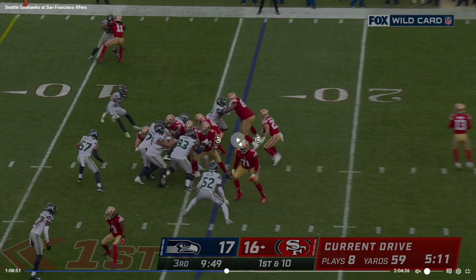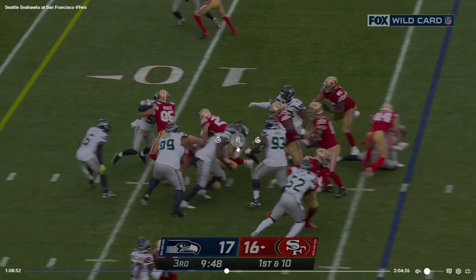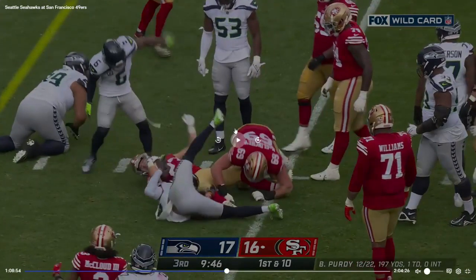There's a decent situation to tackle McCaffrey for only a few yards gained, but he gets out of the pile. When Ryan Neal was making the tackle, Christian McCaffrey pushed forward a few yards — about six or seven yards and a first down. That gives the 49ers 2nd and 3 or 2nd and 4, and they can do so much from there. That play really comes down to the defensive line not getting free and not making the tackle.